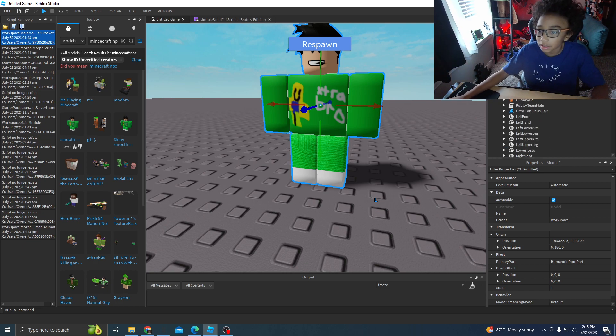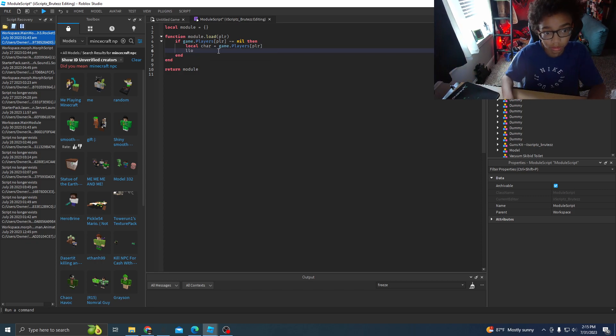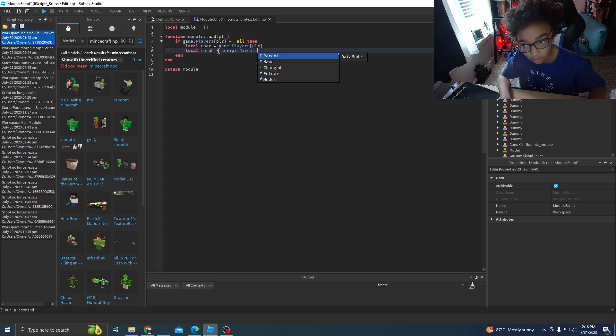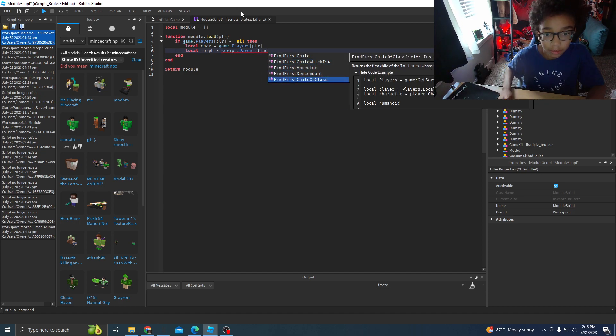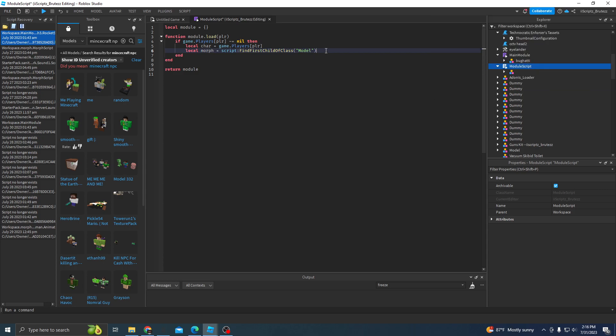I have no idea what this is, but it's going into the model script. So you would have to do local morph. This might turn into a scripting series. Like, free models — script dot parent... no, yeah, script dot parent. I don't know. Find model — no, it's script dot parent. Wait, no — clone. Clone, because it can only run once if it's not cloned.